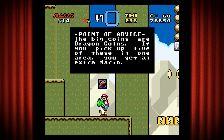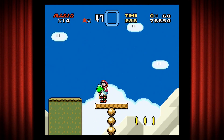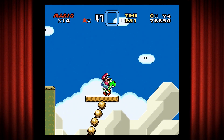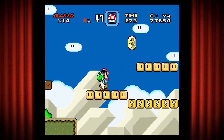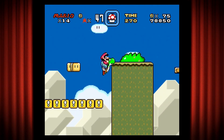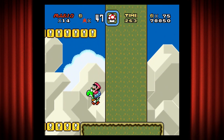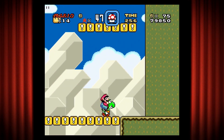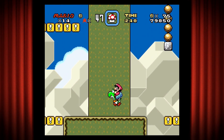Point of advice: the big coins are dragon coins. If you pick up five of these in one stage, you get an extra Mario. We filled in the yellow blocks earlier at the Yellow Switch Palace, and that's why some of these death pits are not going to be death pits — they're going to be safe to walk on. That doesn't mean we can be careless though. I believe I can drop down here — yes I can. Same with down here.